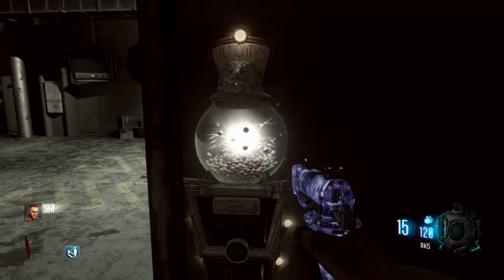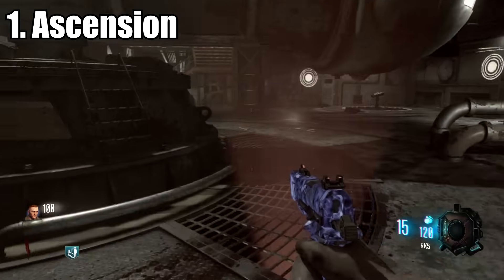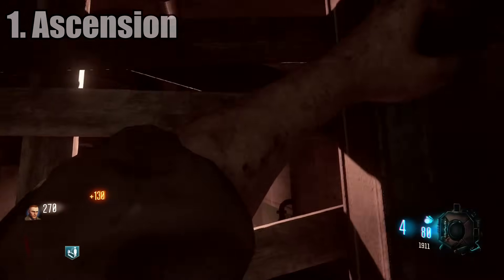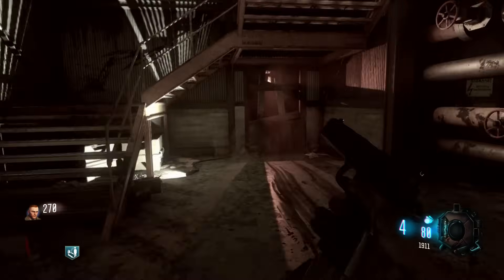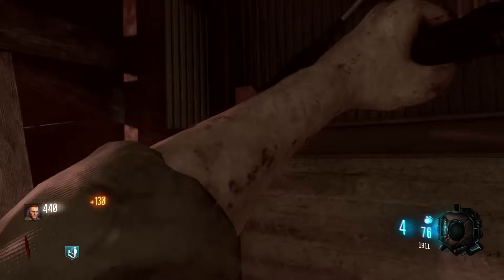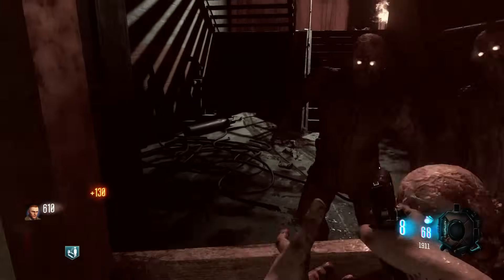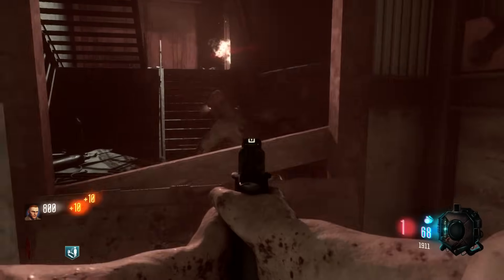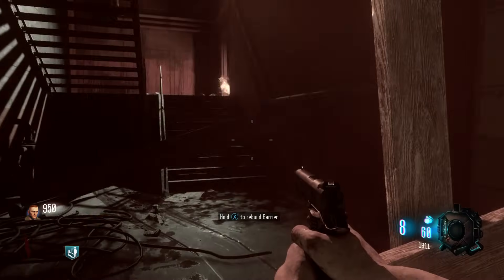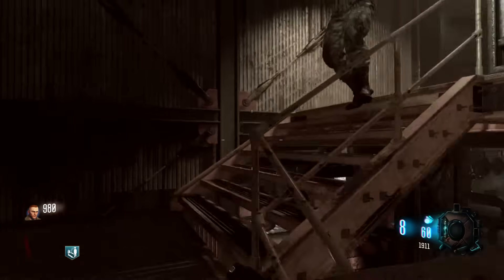And the number one spot — the best starting room in all of Zombies goes to Ascension. You have everything: the Mystery Box, Quick Revive, the two wall guns, the Gobble Gun Machine, and the training space — tons of free roaming space. But the one thing that makes this automatically the best starting room is the giant spinning wheel thing in the center. This thing infinitely goes off and infinitely kills zombies. So theoretically, you could just sit underneath this thing and allow it to kill all of the zombies.